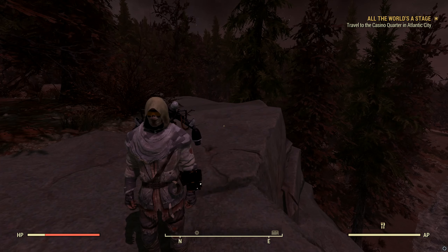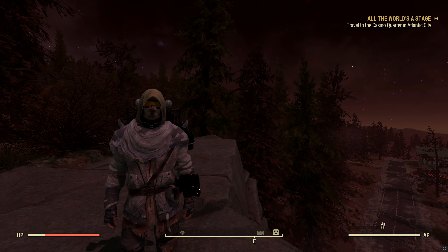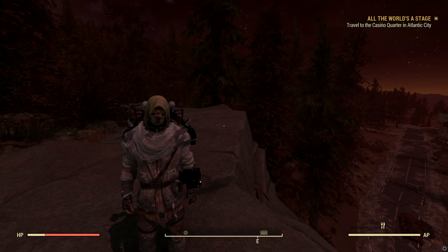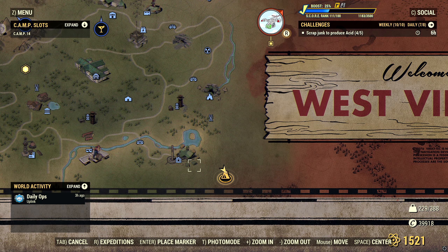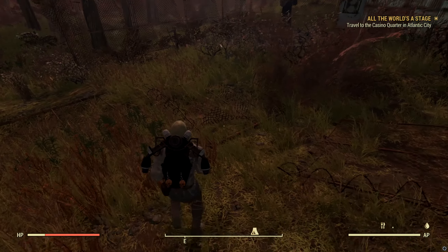Tell me in the comments what you think about these locations, or if you've found any good spots yourself. The next cool camp location is an unmarked location on the map, really close to Camp Liberty — just go to exactly where I am on the map and you'll find it.